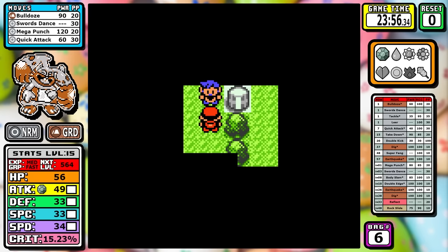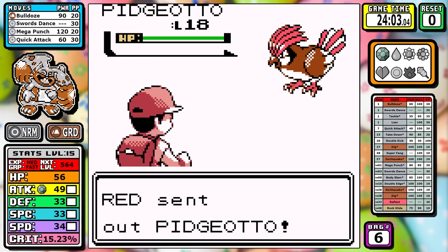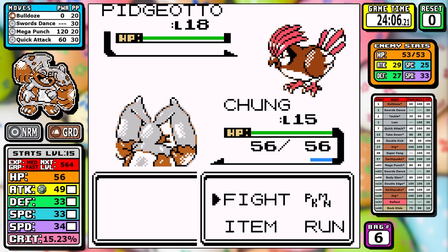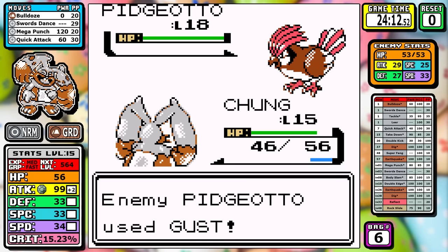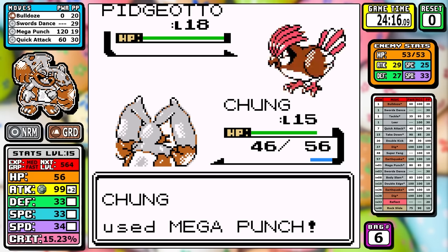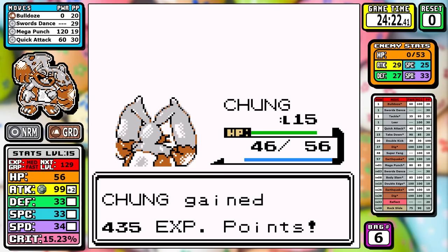For Rival number 2, level 15 puts us at that 34 Speed threshold so we outspeed the Pidgeotto. Unfortunately a Mega Punch can't one-shot it reliably — I'm pretty sure you have to crit. So I set up one Swords Dance and pray it doesn't use Sand Attack. It does here, but our Mega Punch connects and we're moving on.